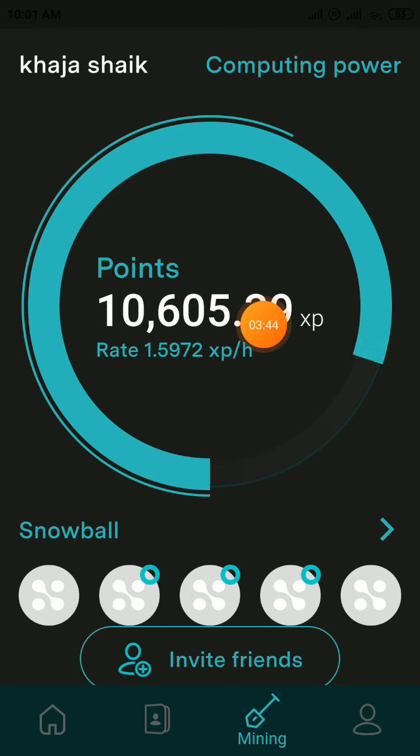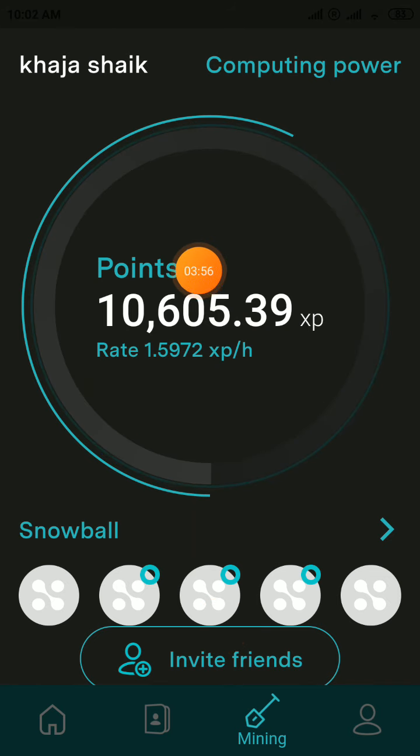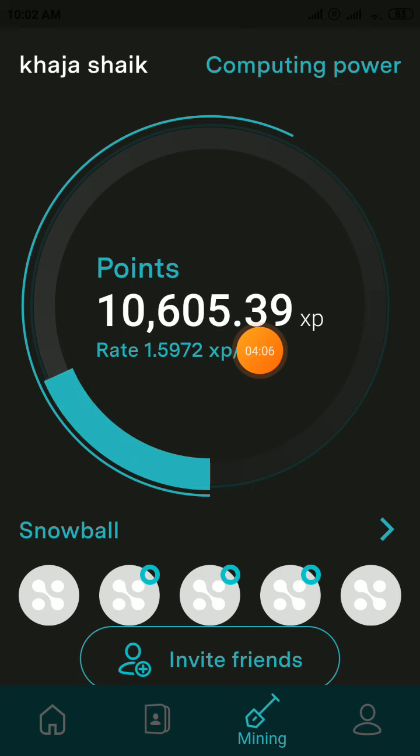Remember one thing: every 24 hours your mining will be stopped. Every 24 hours you should come here, click on the Mining section, and click Activate — otherwise you cannot get SP tokens. The main condition is you should mine for three months, and your XP points will be converted to SPA tokens.